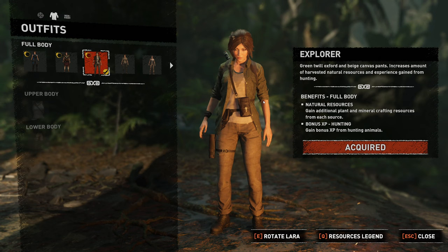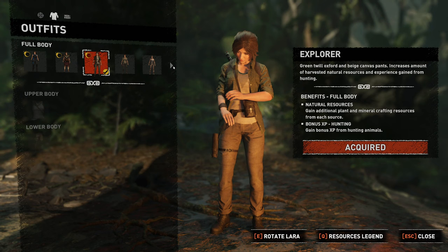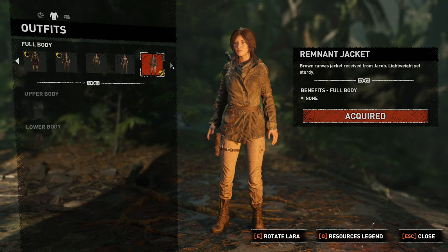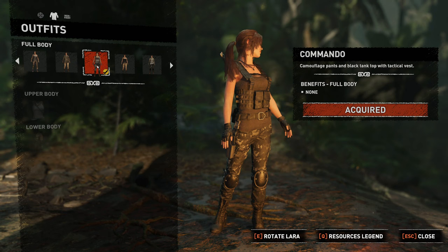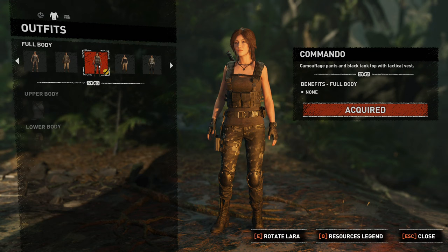This outfit here will give us additional resources when hunting animals, which is very good for this stage of the game. There are a ton of outfits — the remnant jacket is from the last game. That looks like what Jacob used to wear — brown canvas jacket received from Jacob, lightweight and sturdy. Oh, is that literally Jacob's clothes? That's quite cool. The commando camouflage pants and black tank top with tactical vest — I'm not really sure where she's worn anything like that in the newer eras. That seems like something from Angel of Darkness or Chronicles.